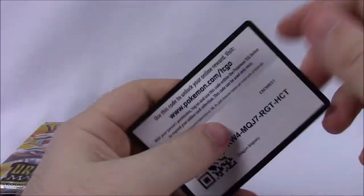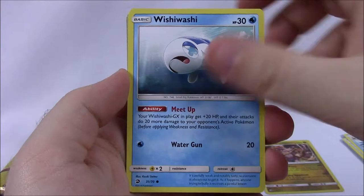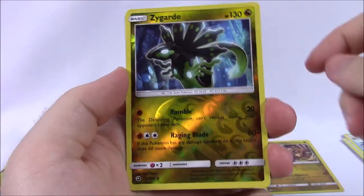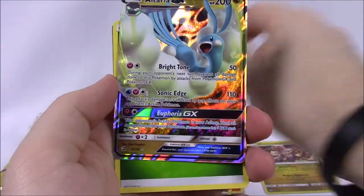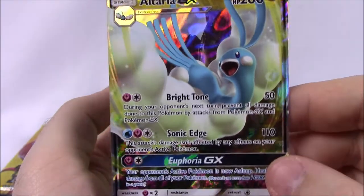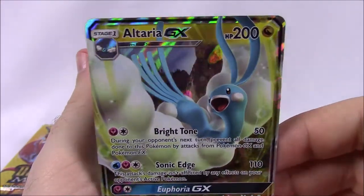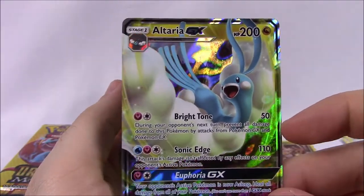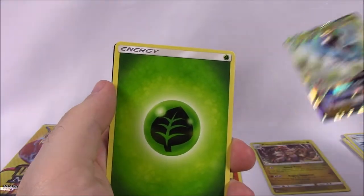The next pack we got a cute little Charmander, Wishiwashi, Totodile, Bagon, Horsea, and a Zygarde reverse holo which looks cool. And we pulled an Altaria GX! That's pretty cool — 200 HP, with Bright Tone, Sonic Edge, and Euphoria GX as the move. That looks pretty cool. Our first GX from only our second pack is pretty dang awesome, besides the promo one. So that is awesome to pull. We'll go ahead and sit that up in the back.